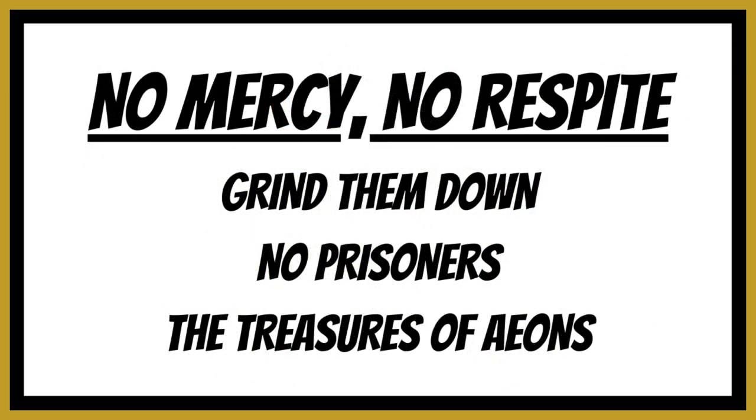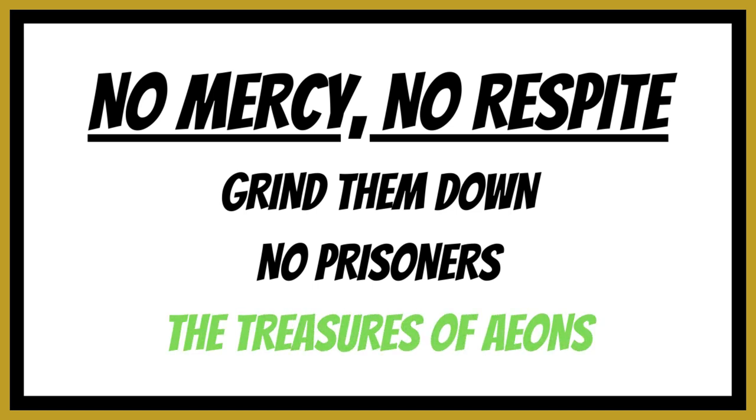Out of the three options from the No Mercy No Respite list, I would highly advise going for Treasures of Aeons. It aligns nicely with your primaries as you're scoring both at the same time. You know exactly where you stand and can plan for it pre-game, whereas the other two options require you to know your opponent's list. Don't get me wrong — if you see a horde army go for No Prisoners — but most of the time Treasures of Aeons is the way to go.